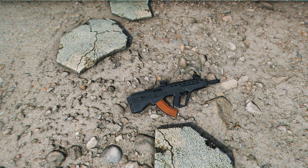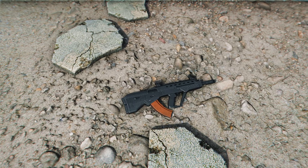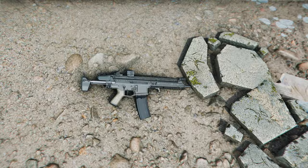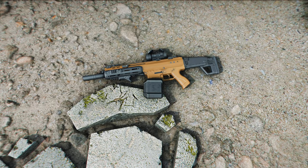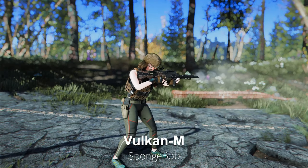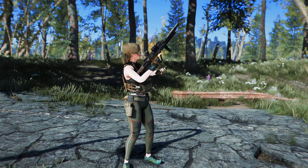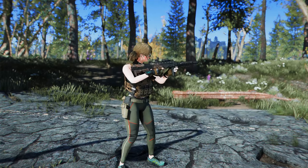In this segment, I'd like to introduce some of the latest rifle mods. Since we didn't cover rifles in the previous video, there are quite a few interesting ones to showcase this time. First up is the Vulcan M. This custom assault rifle features tailored animations, sound, and optional leveled list integration.